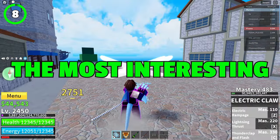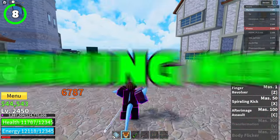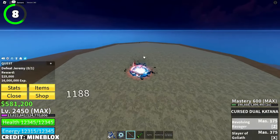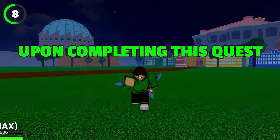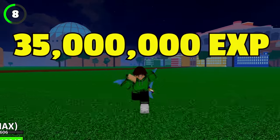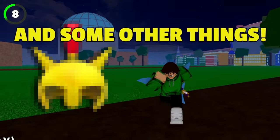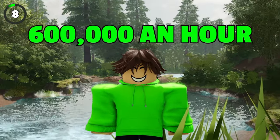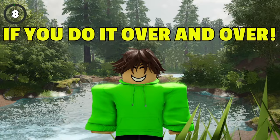Now we have possibly the most interesting but not really effective way of making money in the second sea. The Bartillo Quest requires you to kill 50 Swan Pirates, Jeremy, and solve a puzzle. Upon completing this quest, you will receive 50,000 bellies and 35 million XP. But since this takes longer than any other quest, it's not really recommended. However, you can make around 600,000 an hour if you do this over and over.